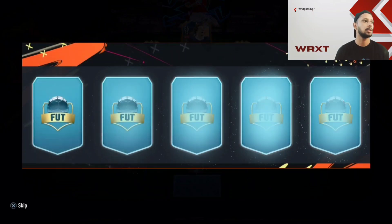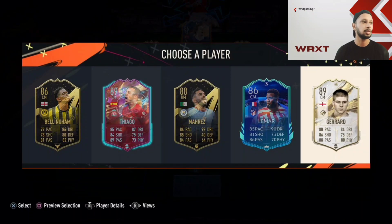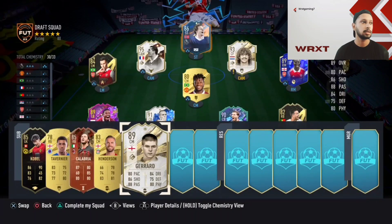Next player options: Jude Bellingham, Thiago, Contaro, Riyad Mahrez, Thomas Lemar — but of course we're going to choose a legend: Steven Gerrard! Yeah, we got four legends on the team now — this is great!